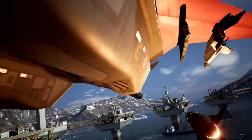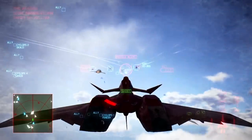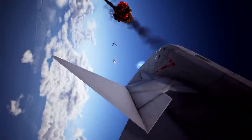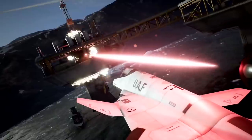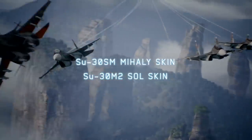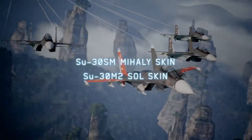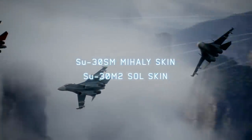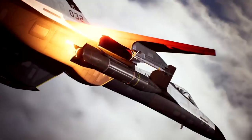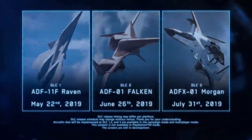One small thing noticed is that the Morgan's cockpit has a functional heading indicator. Now for other additions in the DLC: new paint schemes and emblems are also coming. The first paint scheme shown is the Sukhoi Su-30SM Mihai paint scheme, the Su-30M2 saw skin, the F-22 Mobius scheme from the classic hero of Ace Combat 4, and the Mihai paint scheme for the XO-2 Strike Wyvern.